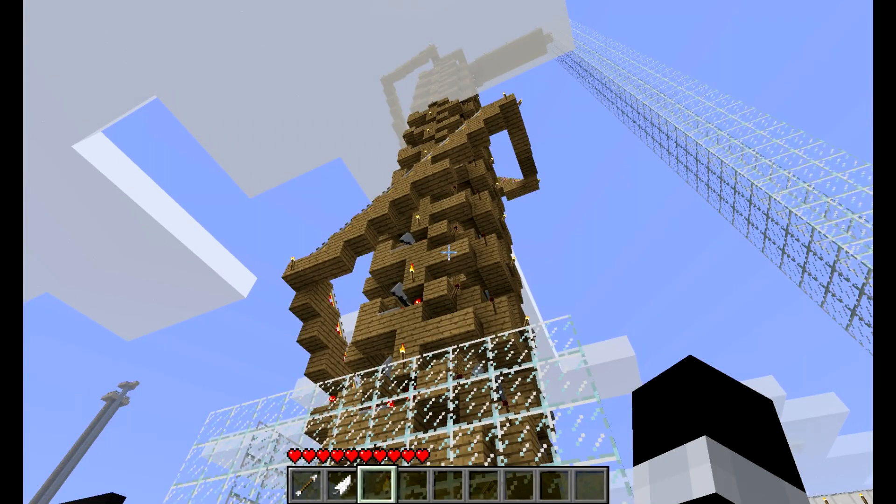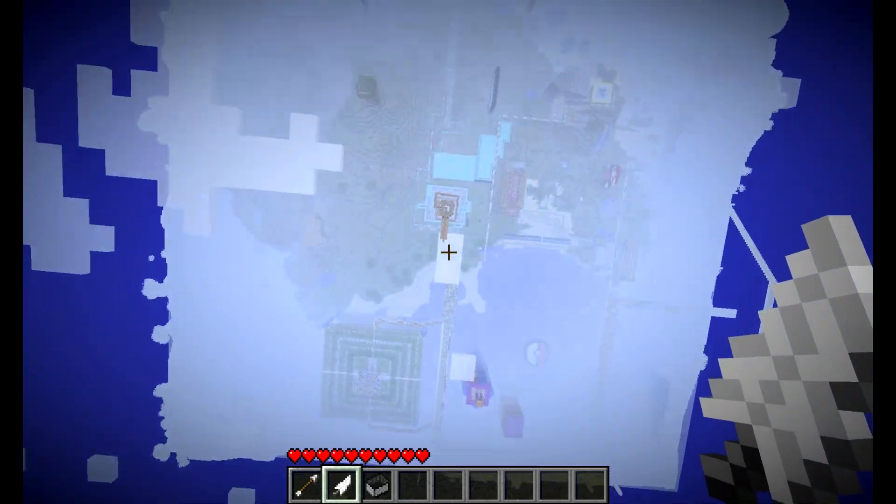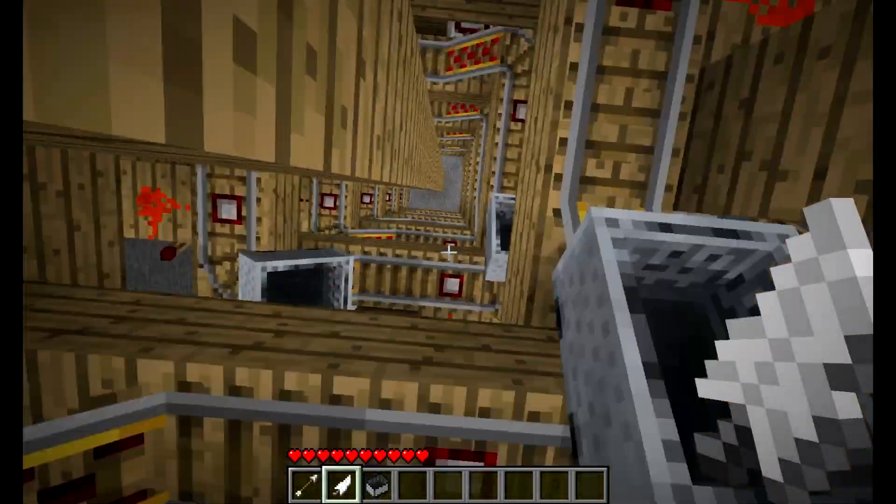This is a double helix. It holds 120 carts, one on each level, plus one in the loading bay at the departure station. It goes from the top of the sky limit all the way down to bedrock.